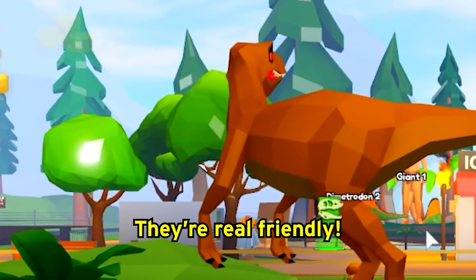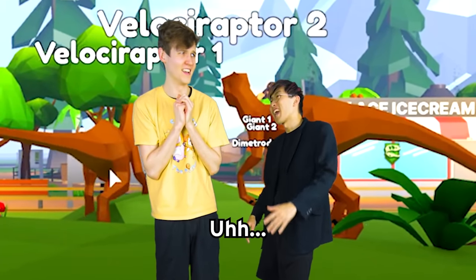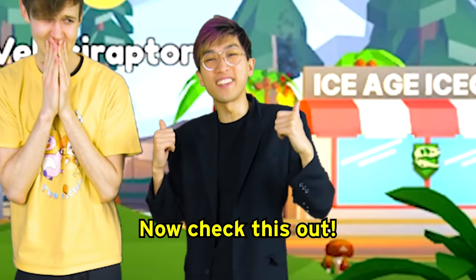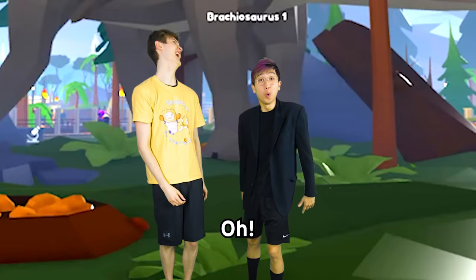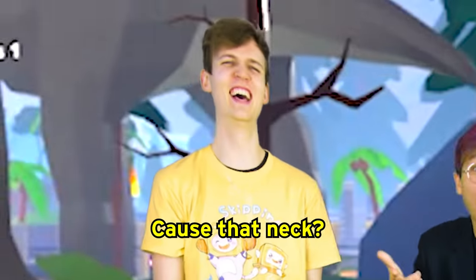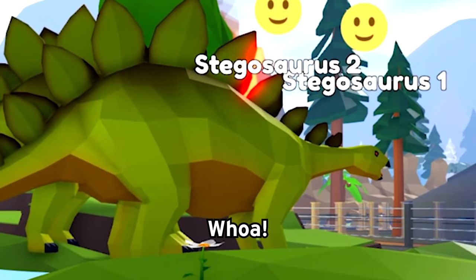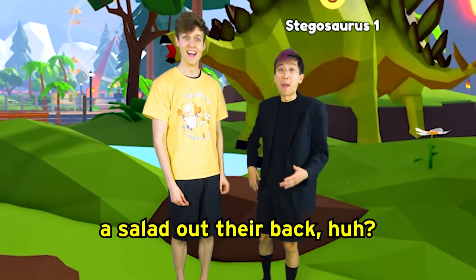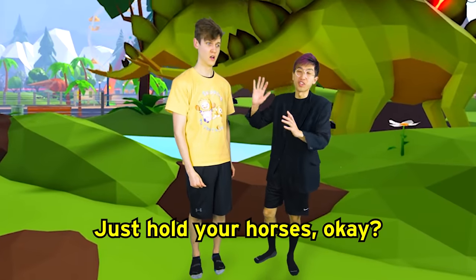Here are the velociraptors, Adam - they're real friendly, look at how happy they are! They look kind of dangerous. Just relax, it's fine. Now check this out - these are the brachiosauruses, look at that long neck! And check out these stegosauruses - almost looks like they're growing leaves or a salad out of their backs.